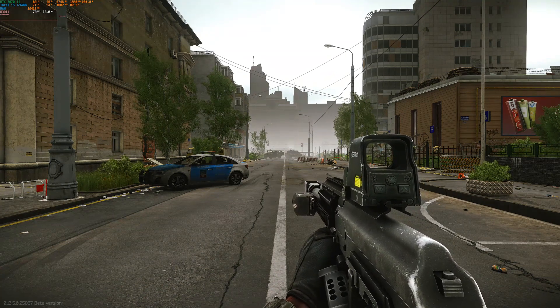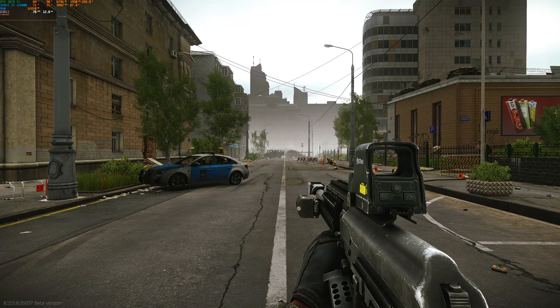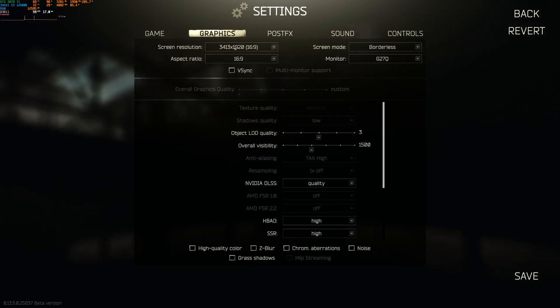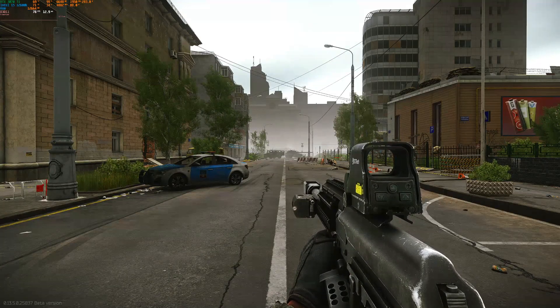Something I want to address for those suggesting this combo increases performance: the reason it's probably increasing performance is that the resolution isn't set correctly. If you don't set the resolution in Windows settings, you will not be able to set the resolution to those higher upscaled options — even though they might appear in-game. If you click them without it being set in Windows, it defaults to your standard resolution. And if you then turn on DLSS Quality, that's where you see the bump — you're just upscaling from a lower resolution to your native. Always check that the resolution is correct.